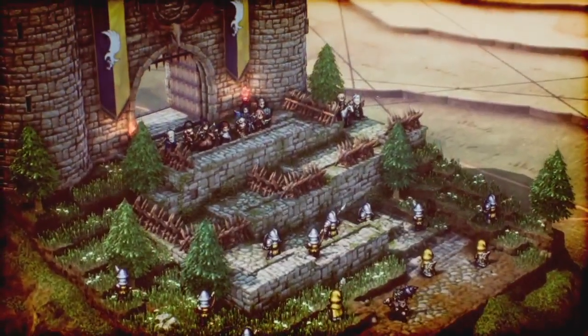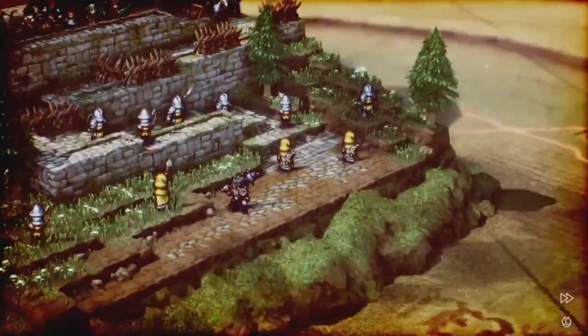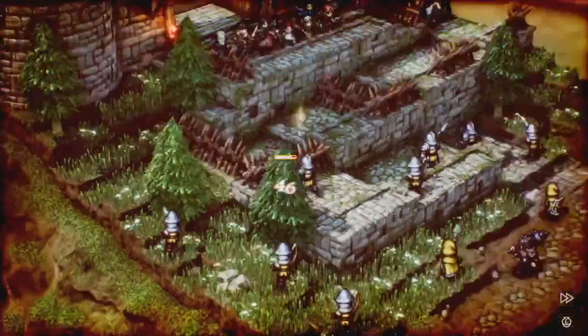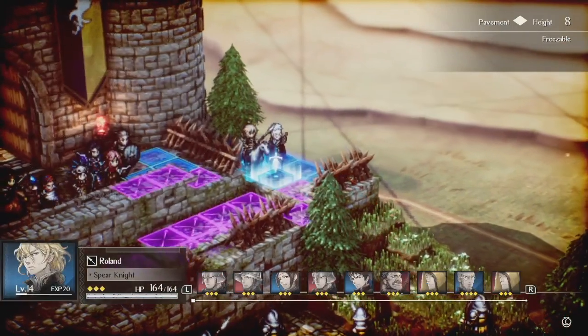Yo, how are we doing everybody? So today I'm doing a guide on chapter 8, Parting Ways. Now this chapter was pretty cool — I didn't find it as difficult as the last one, but the strategy is definitely pretty unique to this map.